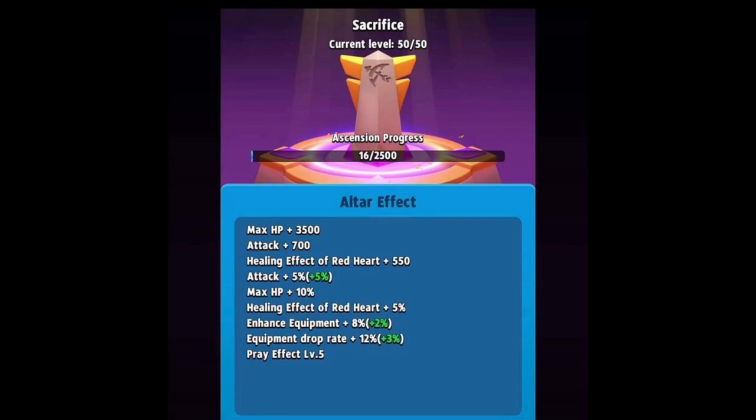Here's an image that's been popping around of a level five altar — it's pretty crazy. You can see equipment drop rate, enhanced equipment, and attack plus five percent. A little rumor I heard is that once you get your altar up to a high enough level you can start sacrificing epic items — weapons and anything else — but I'm not certain how true that is, it's just a rumor. I think I'm still at like level 12 for my altar so I've got a ways to go, but this is something I'm actually liking. Let me know in the comments below, and other than that don't forget to like, subscribe, and remember — I pick my butt.